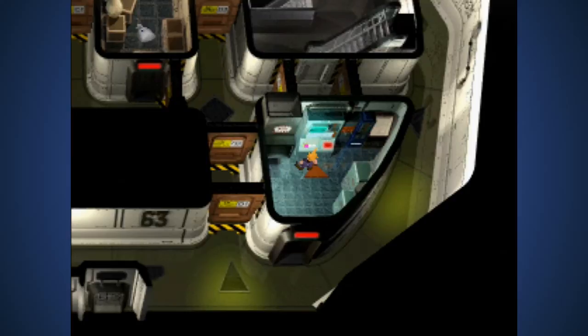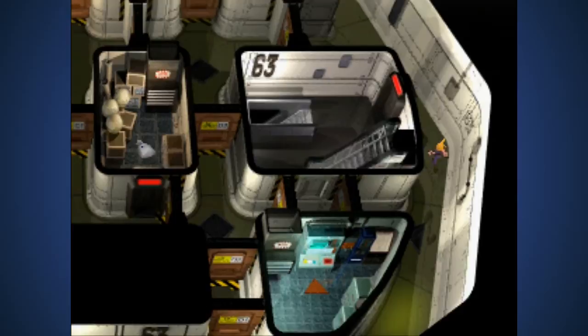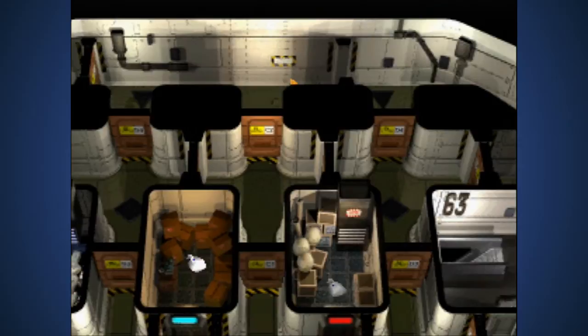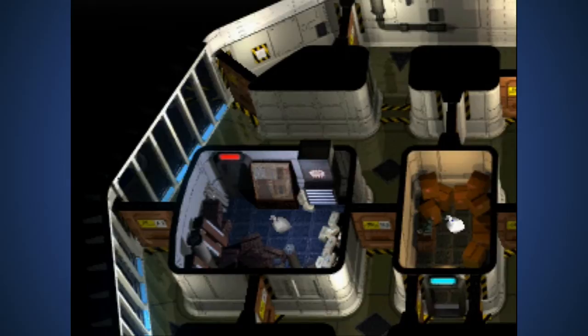They're basically telling you how to solve the puzzle, so you have to go all the way to the top of the map - the very tip top. Not that door, not this door - the one to the left. Open that one. Now skip that door and open the one to the bottom. Enter the door to the left into that room.